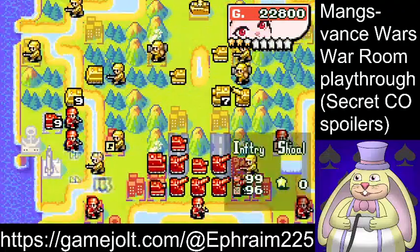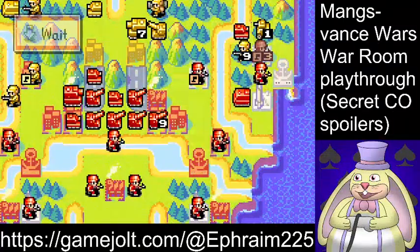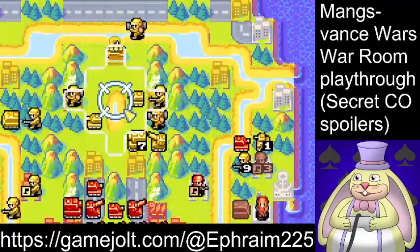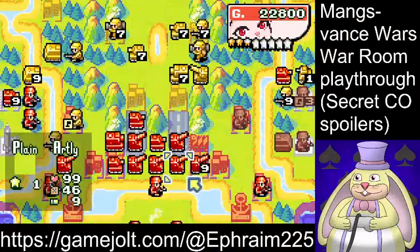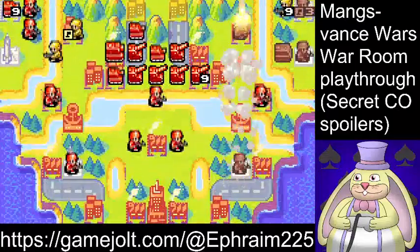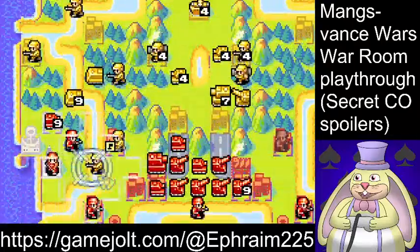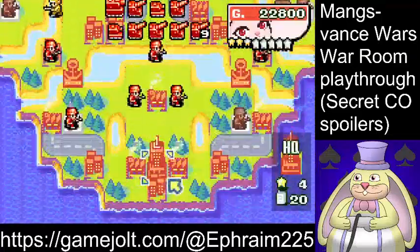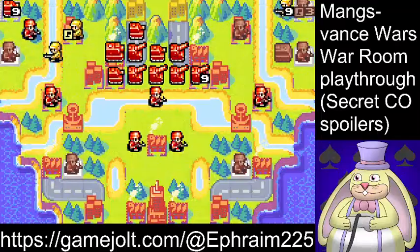Now is the time to fire off the silos. He did build a medium tank like I thought he would. He has not built a Neotank yet, though I have seen him build one. I think first I'm going to fire off the silos, as I mentioned. These units are in a very good position — I'm going to use three on the battleship, and then one can go to the medium tank and its surrounding units. Now I don't need to worry about guarding the silos anymore because they've already been used.